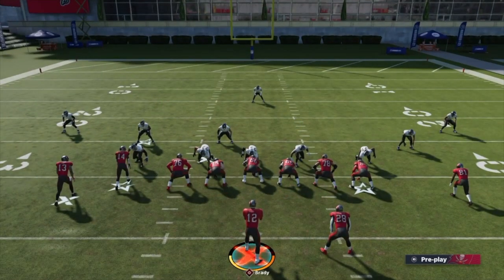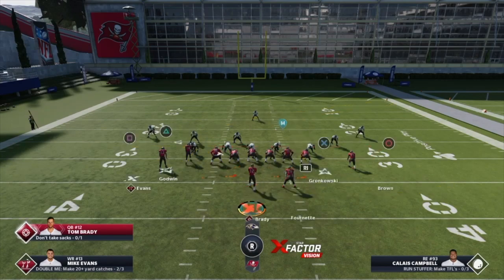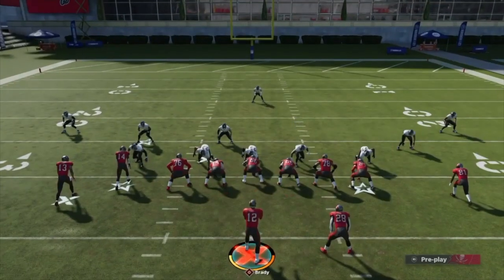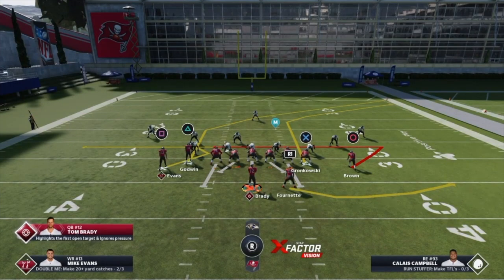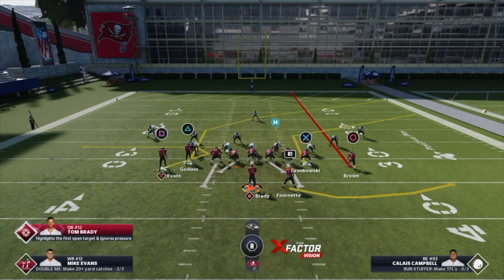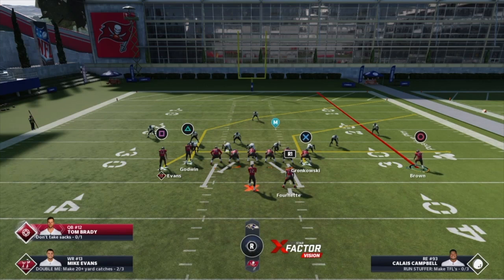People should know by now how to identify cover three and where to attack it. This mini scheme is basically just taking what they show me and using it against them. Since I have Tom Brady I'll be using hot routes that can't be used with other players. Against cover three, you can streak or put him on a post — I like this post a little better. I'll leave Godwin on the post, drag Evans, and motion Brown out. Looking at the play art, it's a high-low concept — you're cutting the field in half and forcing your opponent to cover Godwin.